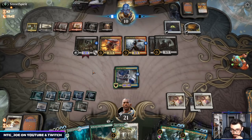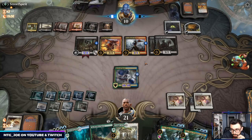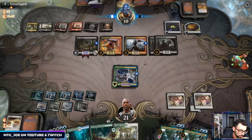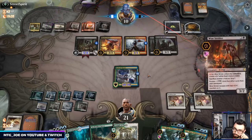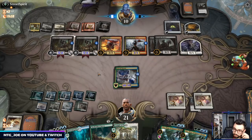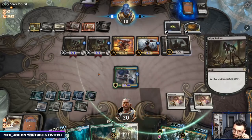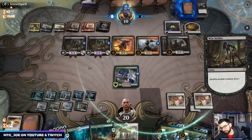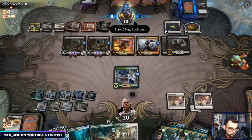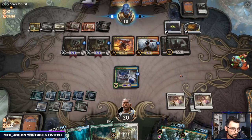They got Mayhem Devil — can they combo kill us without killing themselves? They have 2-4 off this — 5 with the sack. Basically they could sack their whole board to Woe Strider.